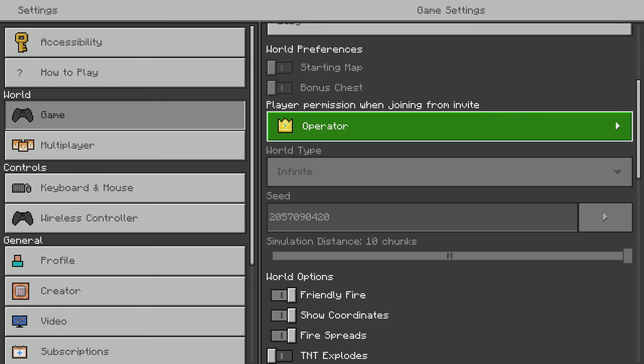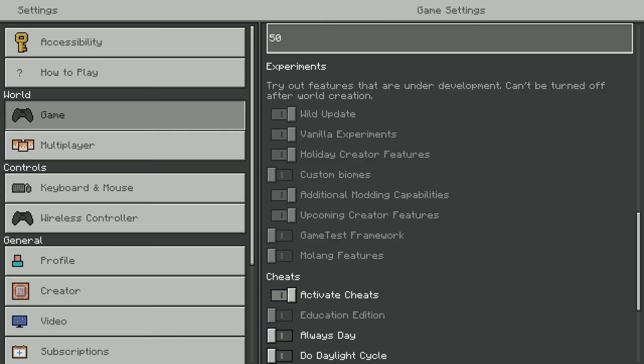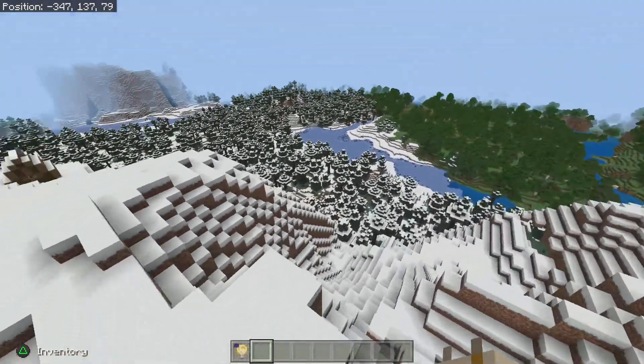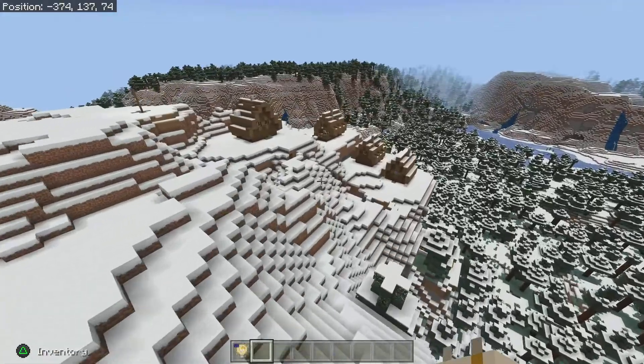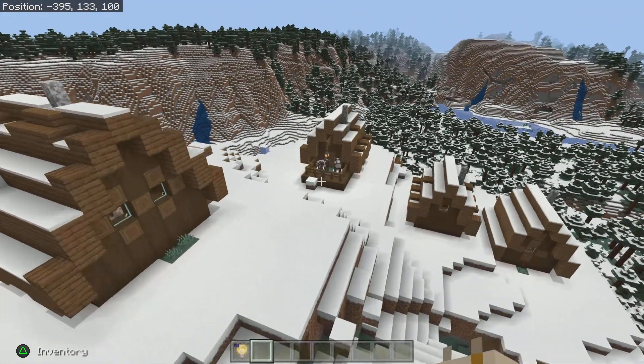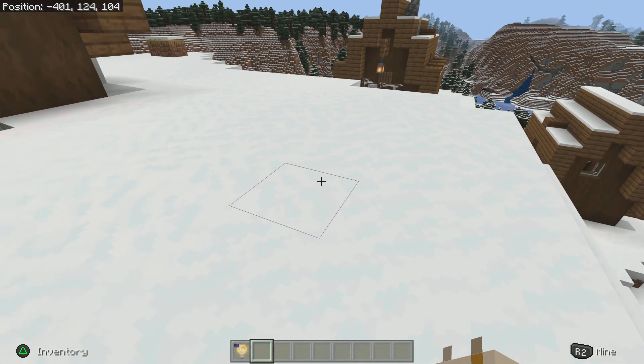The full seed is 205-709-0420. I don't know if it'll work if you don't have these settings on: Wild Update, Vanilla Experiments, Holiday Creative Features, Digital Modding, and Upcoming Creative Features. Here are the coordinates for the village: -401, 124, 104.